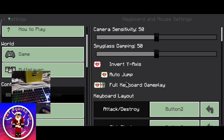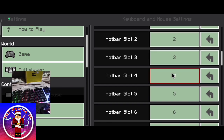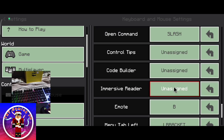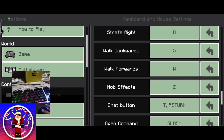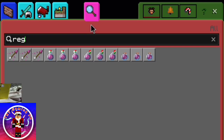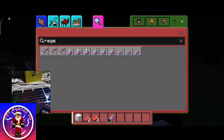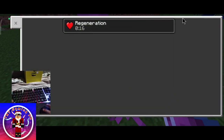There's the keyboard and mouse controls menu, but I'm not turning it on right now. There's attack and destroy on 1, pick block, use item, and place block. And also there's mob effects on Z. Let me try it — searching regeneration — nope, nope, nope — aha! There we have it. Now I press Z — yes!